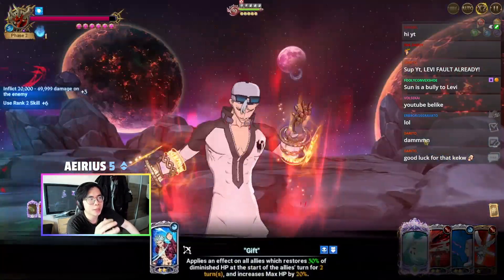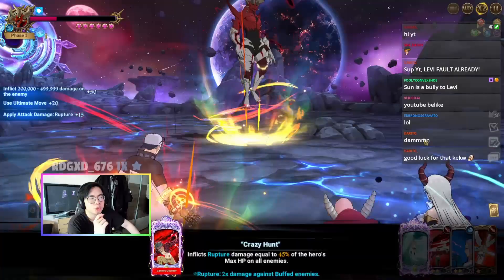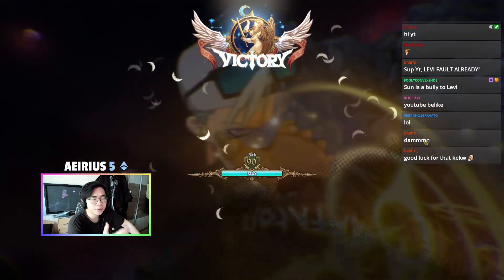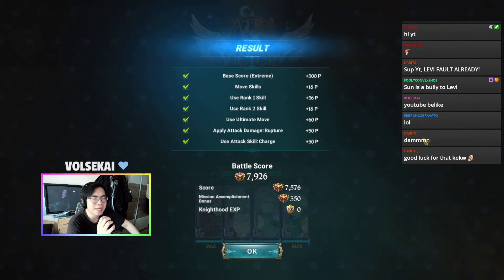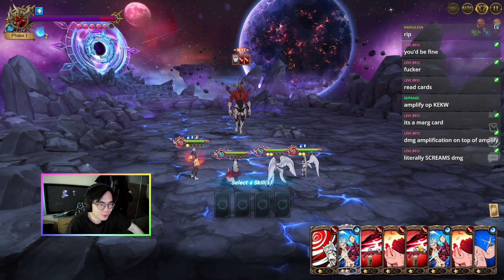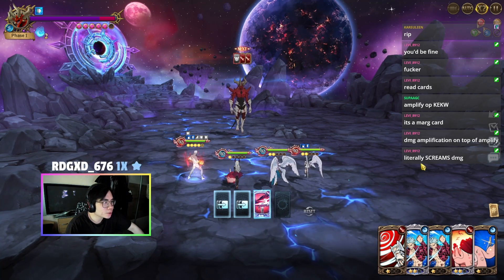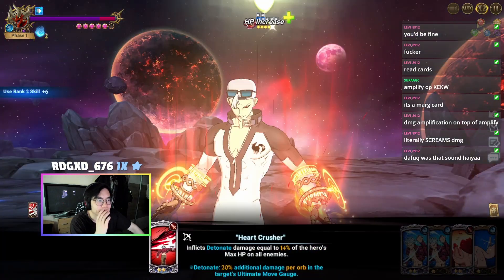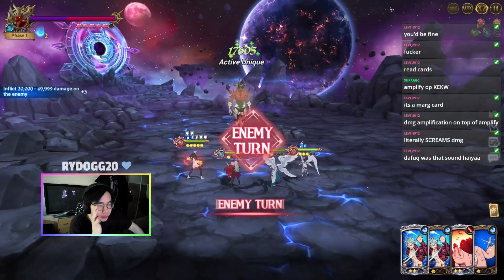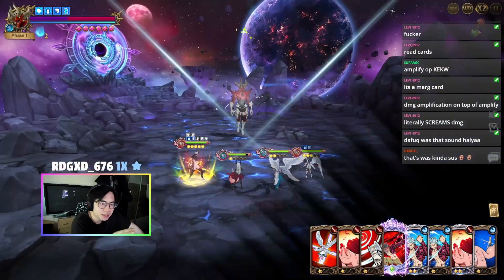Now we're going to show you guys another run where we jump into turn two right away, and hopefully we break our current high score — that is the goal. Here you want to deal the 200k damage mark, and a lifesteal Liz would be way better but I don't have that. Unfortunately I have a defense orb, so it is what it is — but still almost 8k with a very bad run without even a golden Barn buff looks very interesting.